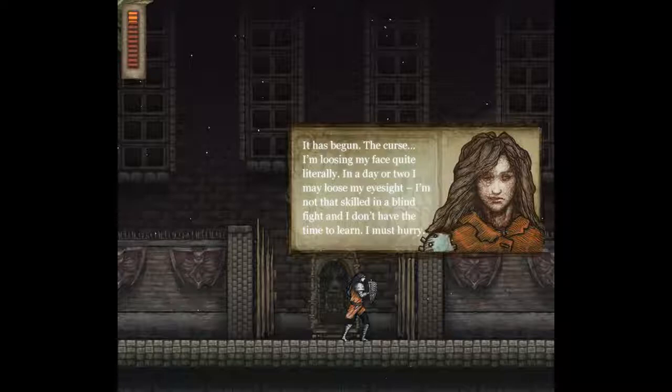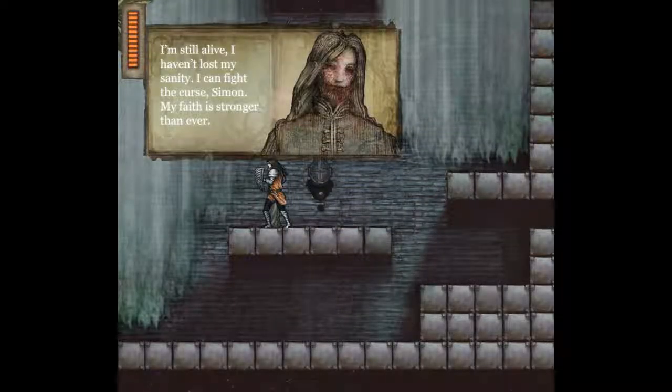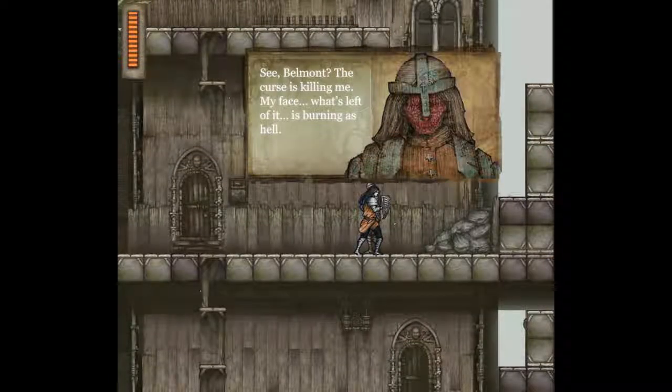As the game progresses, after about the second or third mansion, Simon's face starts to not look so good. He says 'It has begun — the curse. I'm losing my face. Quite literally, in a day or two I may lose my eyesight, and I'm not skilled in a blind fight. I must hurry.' The curse is physically affecting Simon, slowly killing him. It's also killing the people of Transylvania — certain people are literally slowly rotting. It's Castlevania; goriness and dark humor are part of the formula.